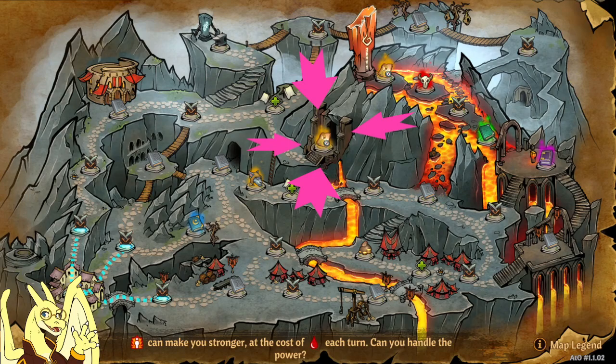Hello everybody, Corydon here, giving you a quick guide to the Blackforge, which is a new subzone added with the Wolfforge slash 1.1 patch. If you didn't know, this is the entrance point to the Blackforge — it's in the red zone and is now a requirement to unlock Hyner, so I might need to update my character unlocking video.